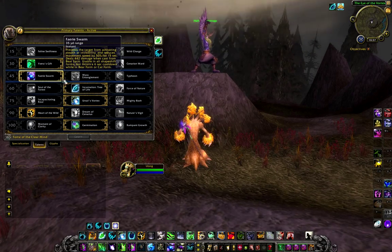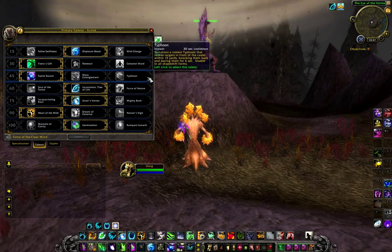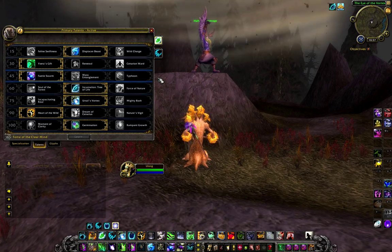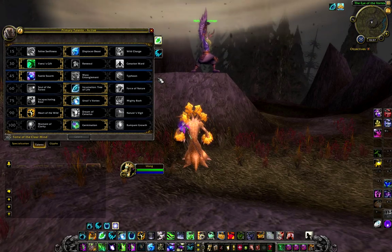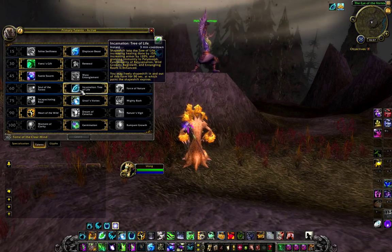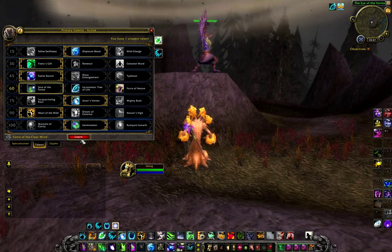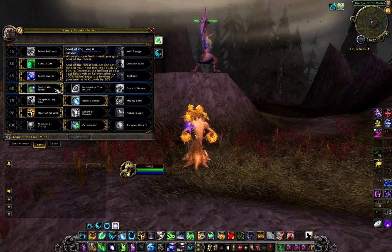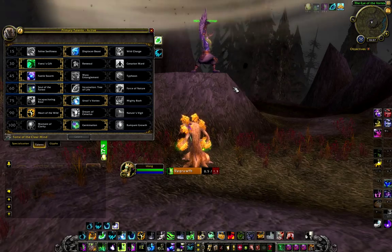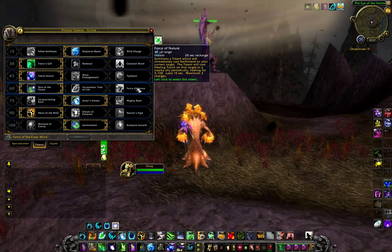The next tier is our first of the two CC tiers and it really doesn't matter what you pick here. All three talents are good and depending on the fight some can be used and some can't, so just have fun with it. The level 60 tier is the one I spent most of my previous video talking about and there is nothing else I could add. Just to summarize: Soul is better in every way, but the playstyle of Soul and the playstyle of Tree are different enough to warrant a personal preference. The treants are only useful for eating traps in arenas.